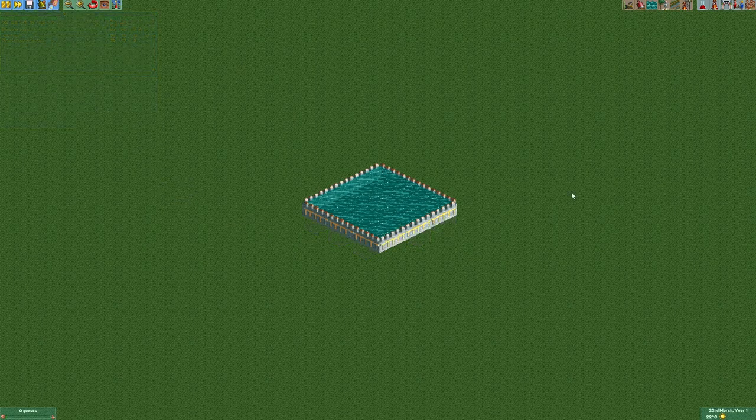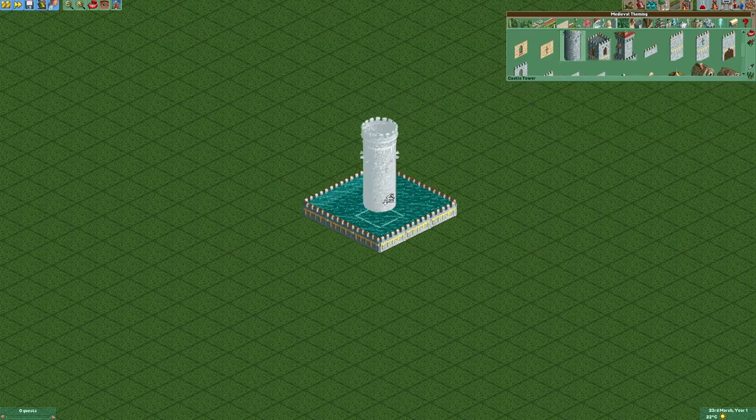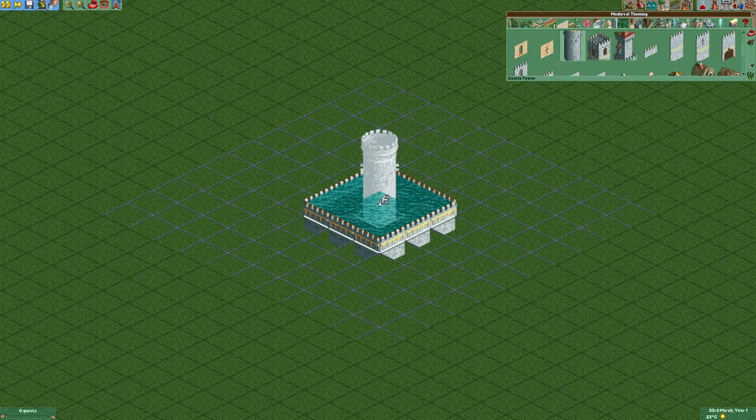The next thing we're gonna do is building the actual fountain. For that we're first going to use the round tower from the medieval theming and put it right into the middle of that water.